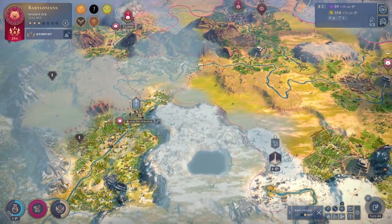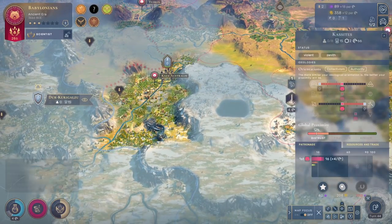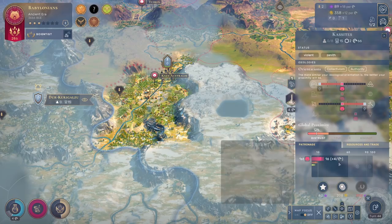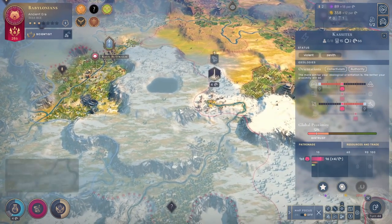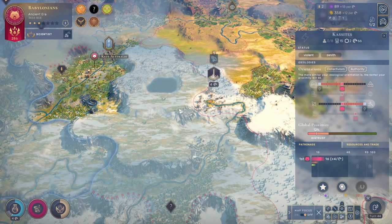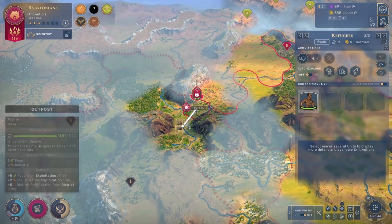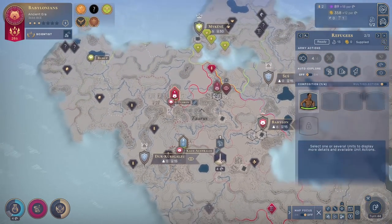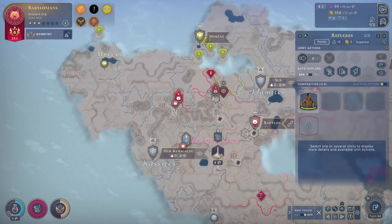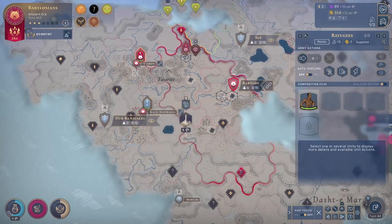These guys are still aggressive and they might try to ransack my outpost, which I definitely do not want to happen. Oh — we are actually tolerant now, so they will not attack us. This should be fine now. We want to get to 100, but that will still take a while. I'm not disbanding my scout yet because I want to grab more land — I also don't want to annoy people too much, but we can definitely grab more land.